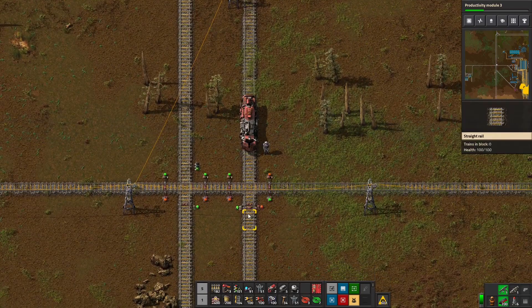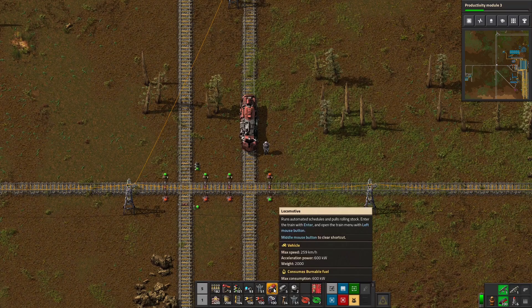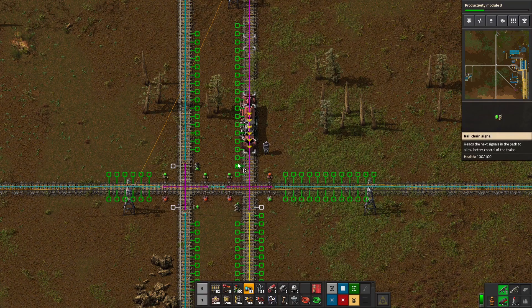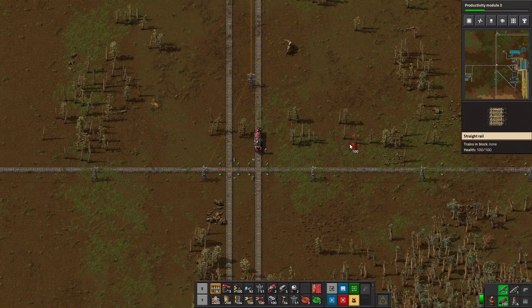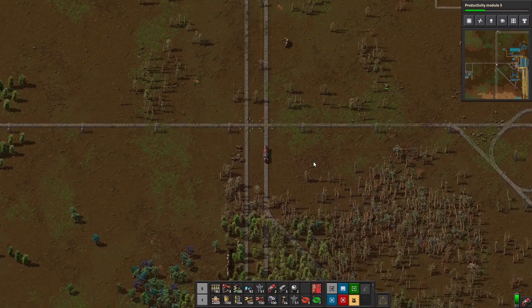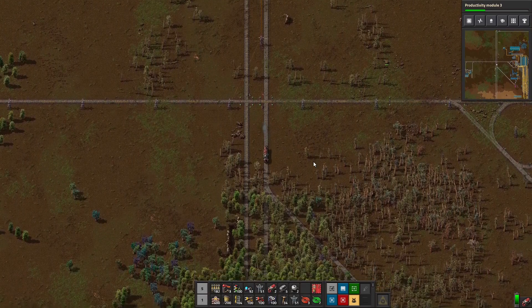The only thing left is that this is still a two-way track according to this down here. I need to get rid of these signals and decide what I'm going to do. We need a regular signal coming out of this intersection and a chain signal coming in. That's the way the one-way tracks work — as soon as he comes in here he's blocking all those, then he doesn't block anymore, and we're ready to go.